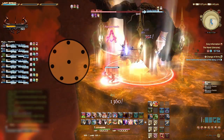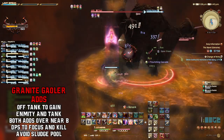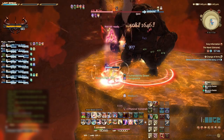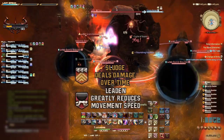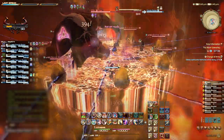Phase 4 will begin with Titan summoning two Granite Jailer adds. The off-tank must pick these up and tank them over towards B. Once they are killed, they will leave behind a puddle of sludge — aim to get these to stack on top of each other to reduce the affected area. Standing in the sludge will deal damage over time and debuff with Leaden, greatly reducing movement speed.